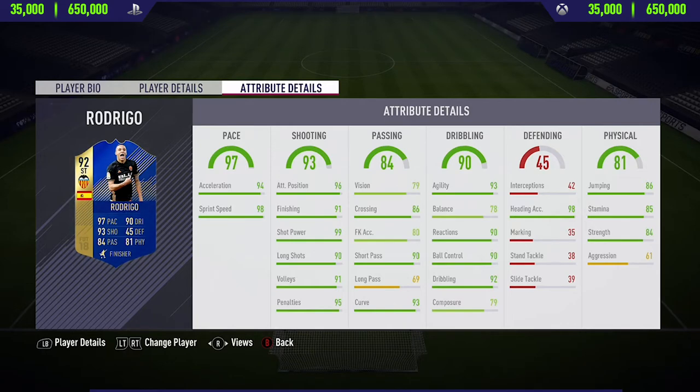My screen is a bit blurry so the stats are hard to see clearly, but I think that says 85 stamina. He's pretty decent and actually pretty strong as well — 84 strength. He's very similar to Suarez but I wouldn't say as good as Suarez's team of the season; he's more like a budget TOTS Suarez if you can't afford that card. Anyway, that's the in-game stats — now let's get into the highlights.